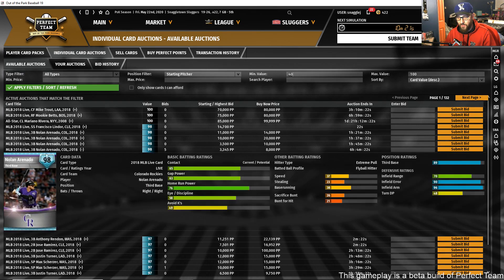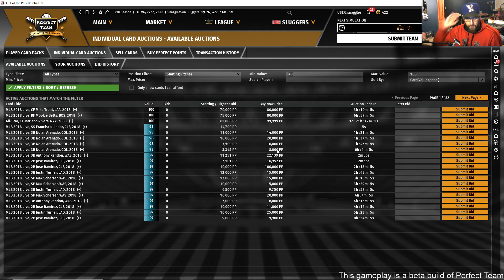We have individual card auctions — right now there are 132 pages of cards. It works on an eBay-type system. For example, Nolan Arenado is currently going for 3,345 points, with an outright buy-now for 8,000. You can bid or use a max bid — the system will auto-bid up to your maximum, so you don't have to sit at the screen watching it.